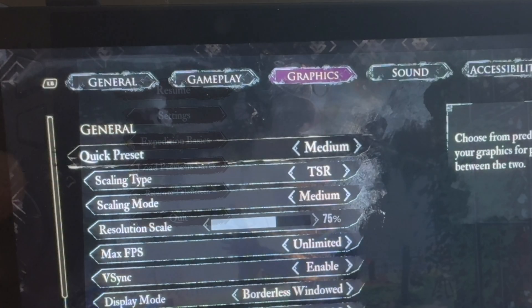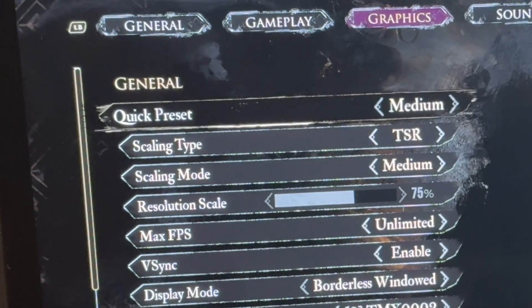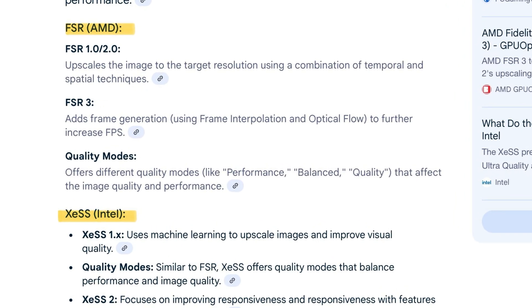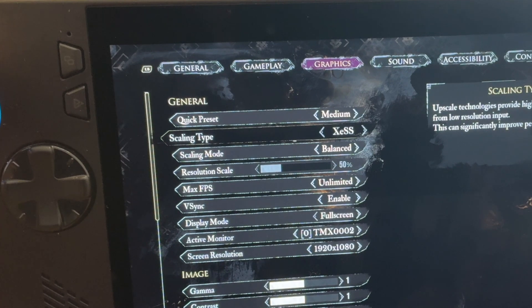So let's head into the graphics section of the game settings. The preset is medium — we can set to low for more fps, but I'm going to leave it at medium because it's such a gorgeous looking game. TSR is the default scaling type; XESS is the only other type we can choose from, which is Intel's proprietary scaling type. It doesn't have FSR, which is AMD's scaling type unfortunately, so we are limited here — and I'll explain why it doesn't have FSR in a moment.